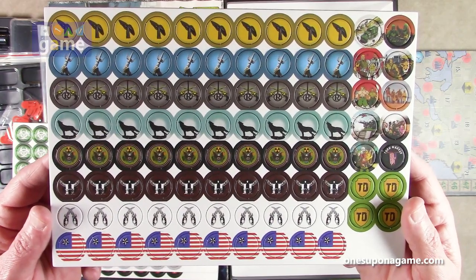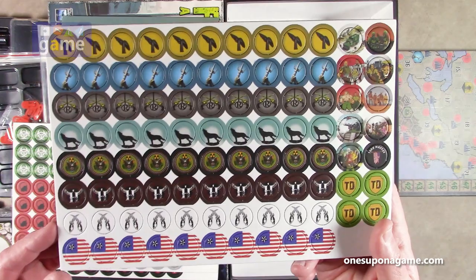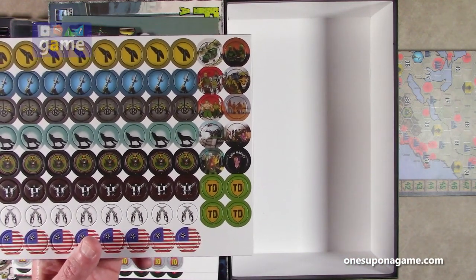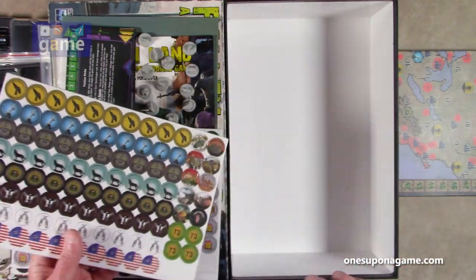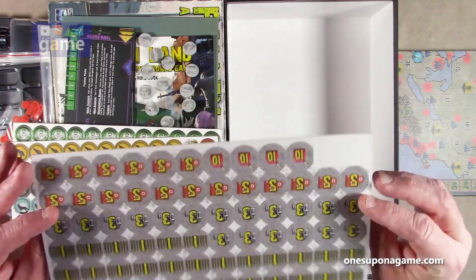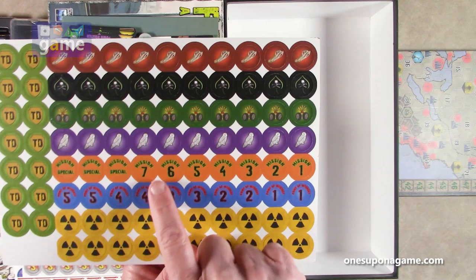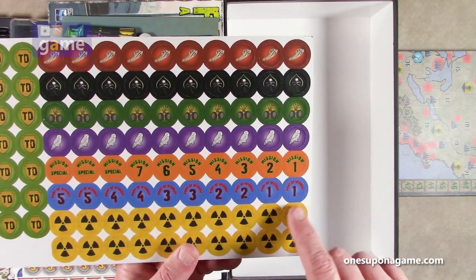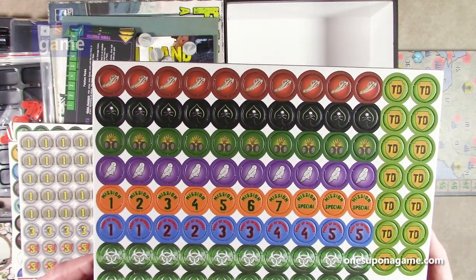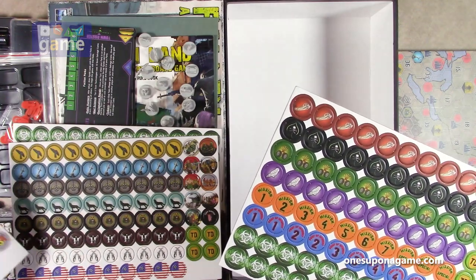There's another sheet of faction counters that match the pawns we saw earlier — the angel, the trident, revolvers, howling wolf, and various non-player group markers. Then we've got ammo counters in various denominations — ones, threes, fives — as well as fuel and medical supplies. Another sheet includes submission tokens and points of interest, clearly marked. We have all 12 factions represented.